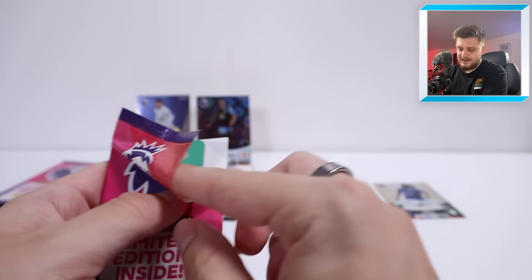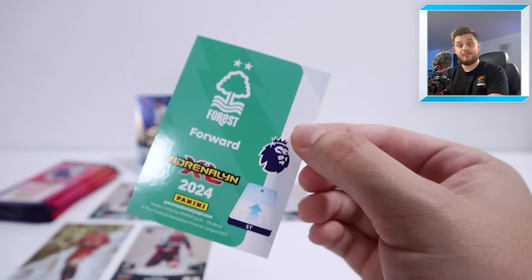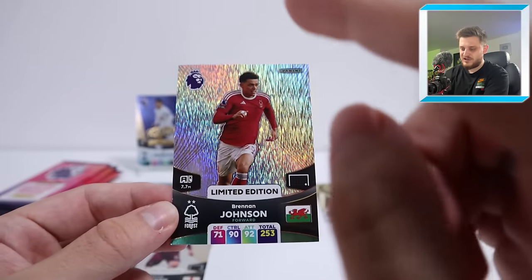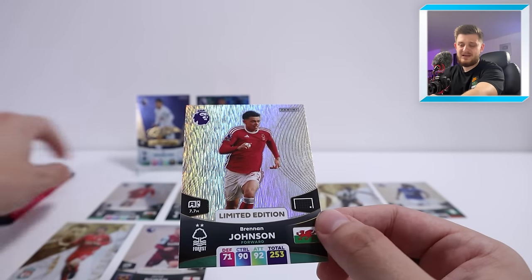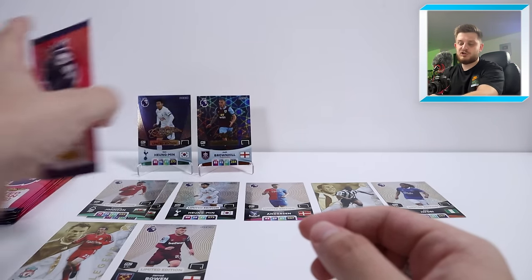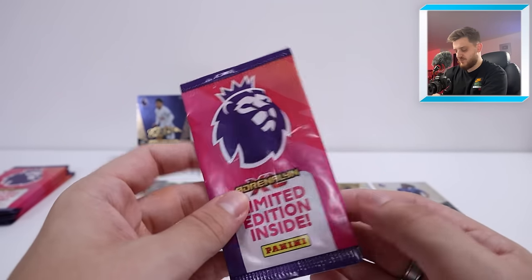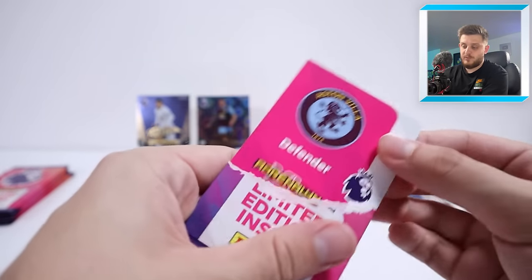We've got a West Ham forward, which I believe is Jarrod Bowen — boom, it is! Jarrod Bowen — another decent one. He does have real autos, I'm pretty sure. He's obviously a West Ham hero, winning them the Conference League last season and getting them Europa League football after they finished quite low in the table. Jarrod Bowen limited edition — that's another one to tick off. Next one is a Forest forward — could be a signature. It's a regular Brennan Johnson — our first duplicate player of the day.